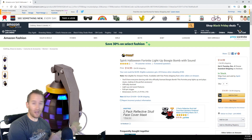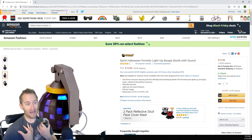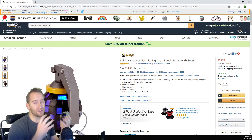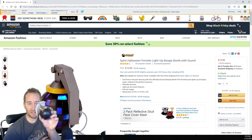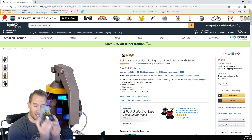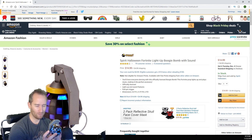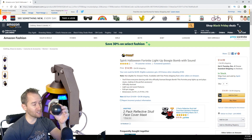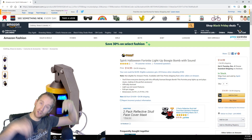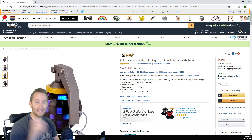For a fun stocking stuffer Fortnite type thing, this Boogie Bomb is actually really cool — I have one right here in my hand. The Boogie Bomb is an item in Fortnite that, when you throw it at an enemy, makes them dance. It's a little grenade: you pull the pin out, push the lever, and it plays a song. It looks great on a desk or shelf and it's just fun. Links to these things are in the description.